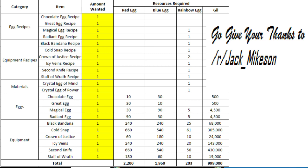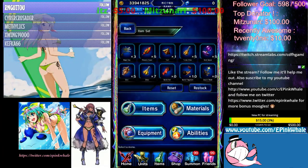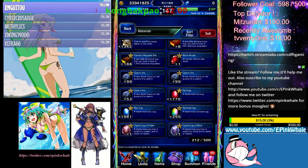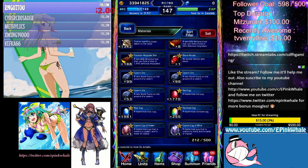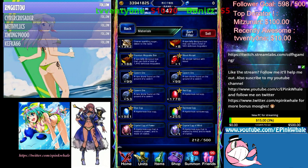So the amount of eggs needed is right there — credit to Jack Mikeson again. So far, I've been grinding for about a few hours and I have around 255 rainbow eggs. I think I can craft pretty much everything by now, but I don't have enough Moogles, so I need to keep going because I am lazy and I do not want to wait for my Freyavia weapons.